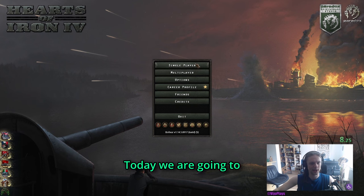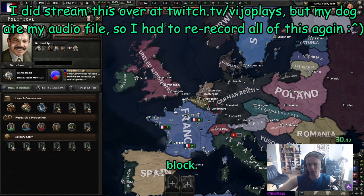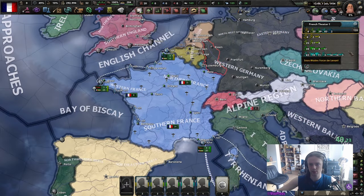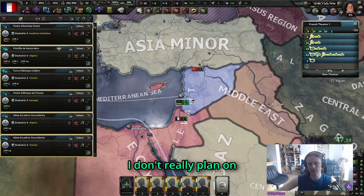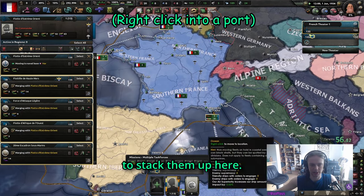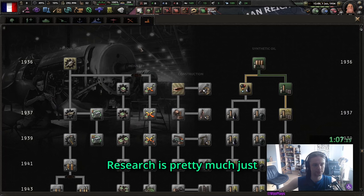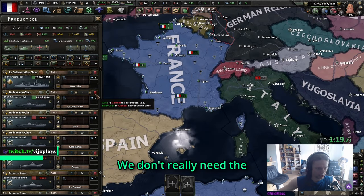Tally ho everybody, today we are going to be taking a look at France. We are going to start off with reviving the national bloc, shoot all of our planes, stack up the navy - we won't really use it. Shift click everything, press G, then right click to stack them up.